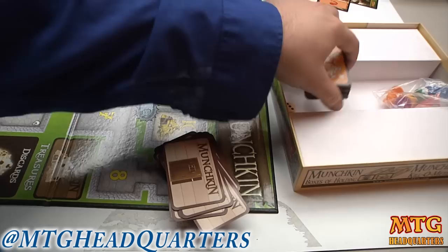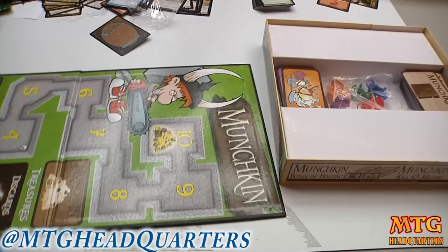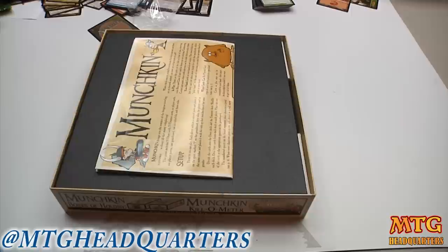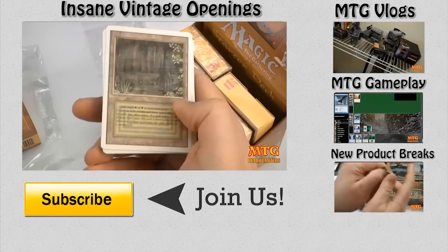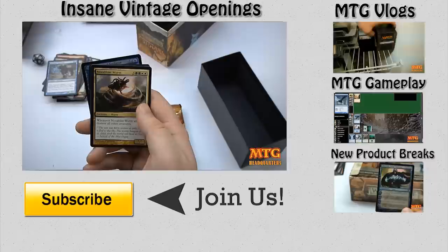It's super fun and super quirky. If you buy the deluxe edition like I did, it's cheaper than a fat pack or roughly the same cost. It's endless fun with your buddies for 30 bucks, 20 bucks if you get any of the other versions. So Munchkin is what I'm doing on my night off. This is Jeremy from MTGheadquarters.com. Check out some of our most popular playlists — everything from MTG vlogs, gameplay videos, new product breaks, and some insane vintage openings. Crush that subscribe button to join the fastest growing Magic the Gathering channel on YouTube. Thanks again and we'll see you real soon.